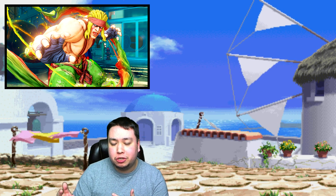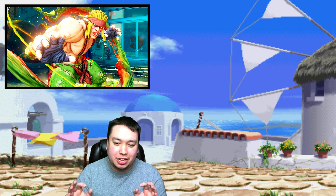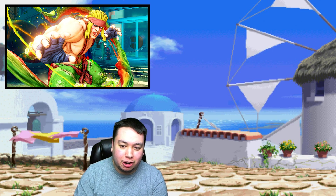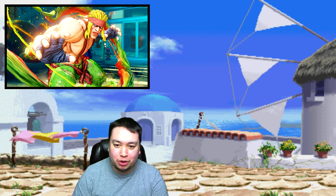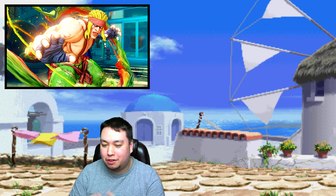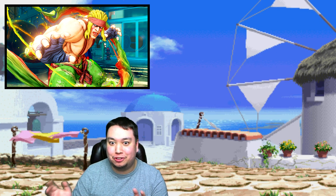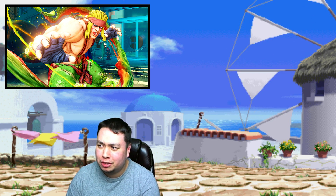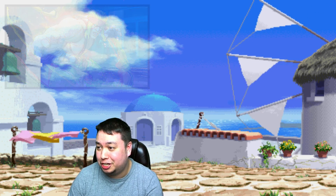For version 1.02, there are very tiny changes to the actual character balances — maybe a small thing here and there, nothing crazy. But the game system has been changed big time in version 1.02, like the pre-jump frames and a whole bunch of option selects have been fixed. So with the older version, characters will have faster pre-jumps and things like that. Capcom can probably fix this easily by giving Alex two folders or just changing it up.